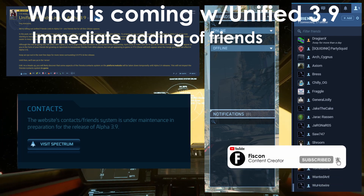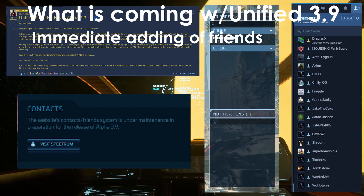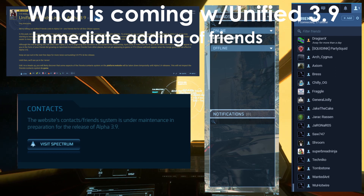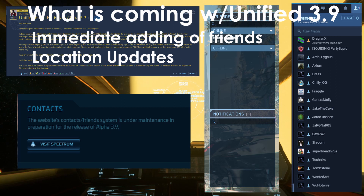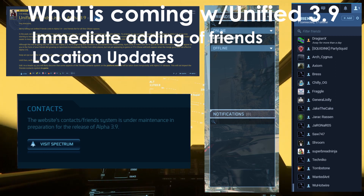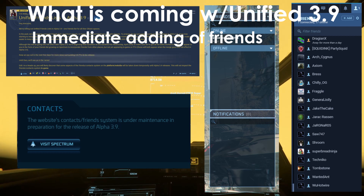Due to the PTU being a test universe, Spectrum will not update the game list, but this is understandable because of how PTU access works. Though I'm still surprised that I was able to see my friends on Spectrum that I added while in my PTU account on Star Citizen's main menu. Location updates across platforms — as in, are you in the PU? The game? Spectrum? I have seen the location feature working in-game at the moment, though I have not seen any location information from Spectrum's friends list. Perhaps they are waiting for live, or I just misunderstood the intent. We'll have to see.